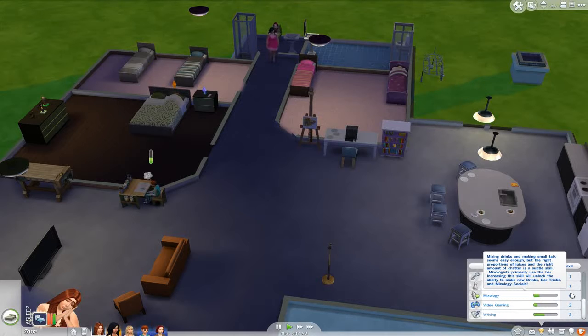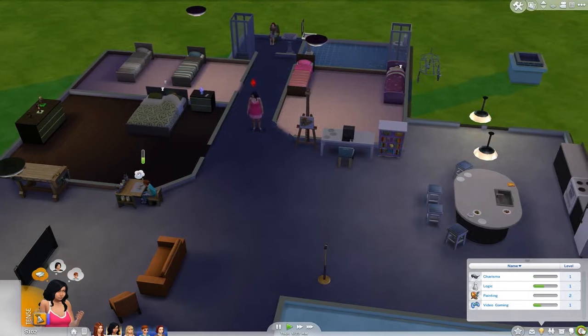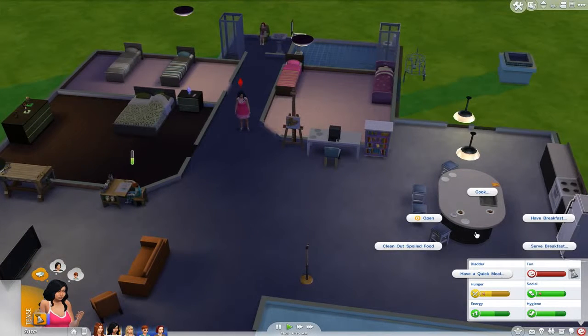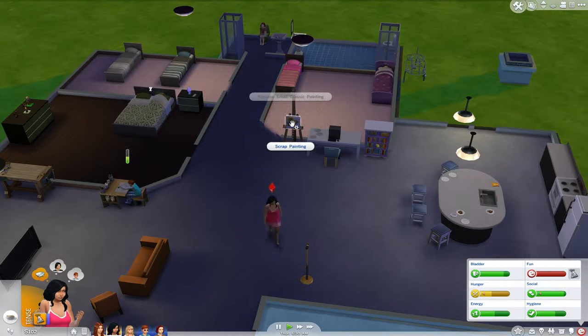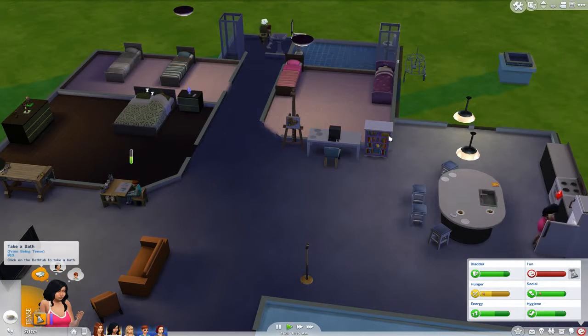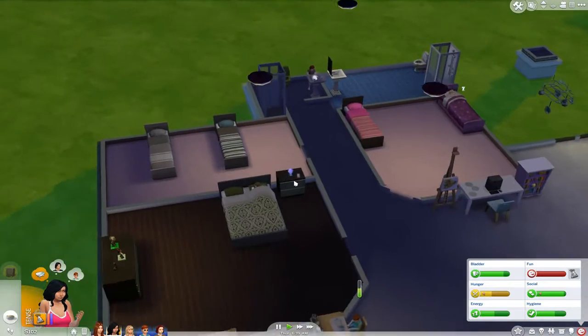I have yet to figure out a decent way to practice on a bar that will skill up as well as just reading the book. Dana took her shower, she needs some fun and she's a little hungry. Let's get a quick meal - just some cereal. She's too tense for that. Why is she tense? She needs fun. So we might just have her play around a bit. She does play decently for her motor skills as a child.